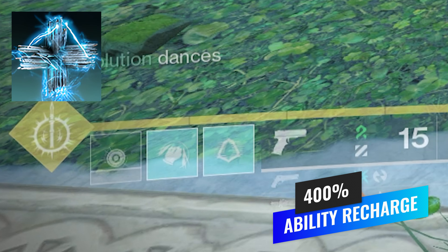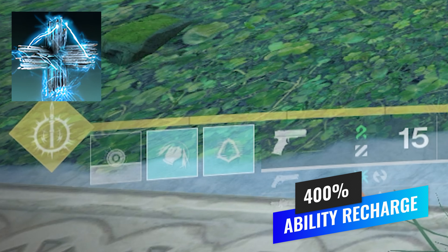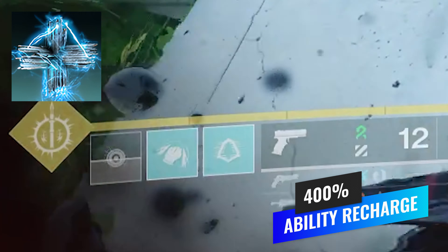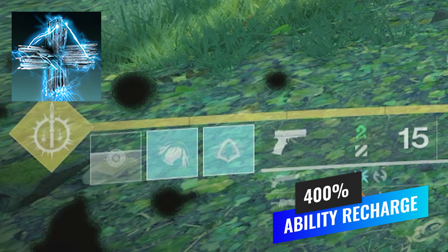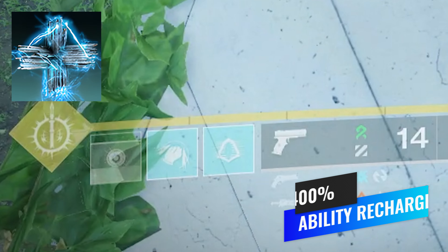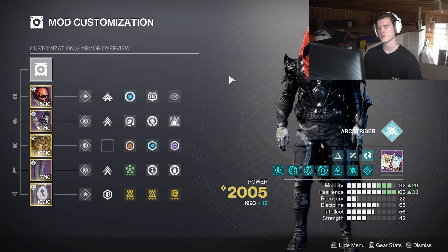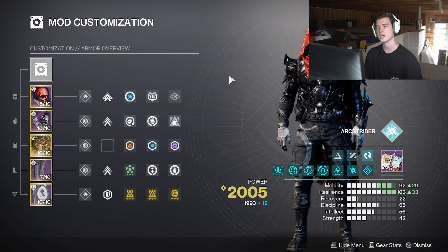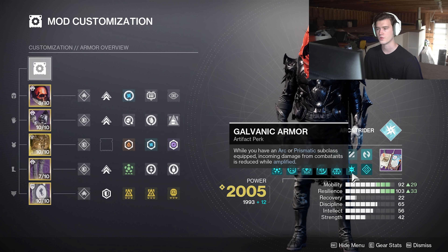For the fragments, only one of these is actually needed for the build — that is Spark of Resistance, for that flat 25% DR just by being around 3 or more enemies. But to go over all the fragments: we have Spark of Ions, where for every jolted enemy defeated I spawn an ionic trace that refills 12.5% of all my abilities, with a 10-second cooldown. Spark of Shock makes all my grenades jolt targets on contact to further refresh my damage resistance, or just to keep the room as clear as possible, because chain lightning is just that good.